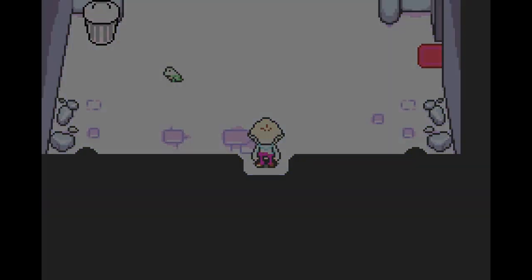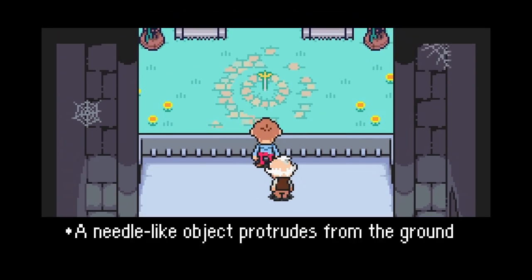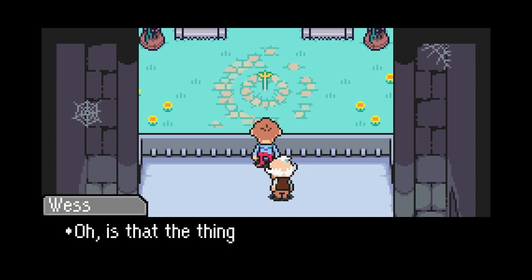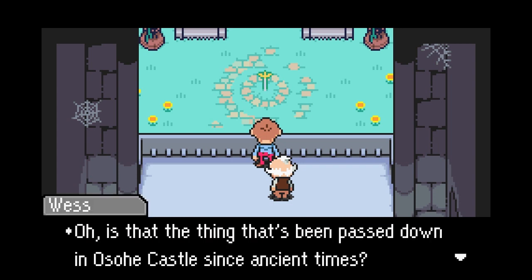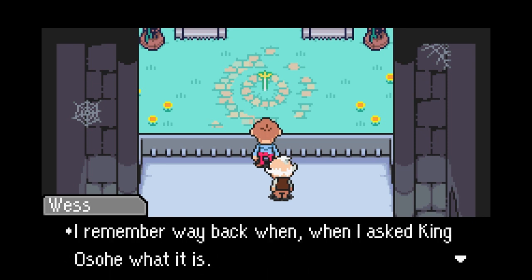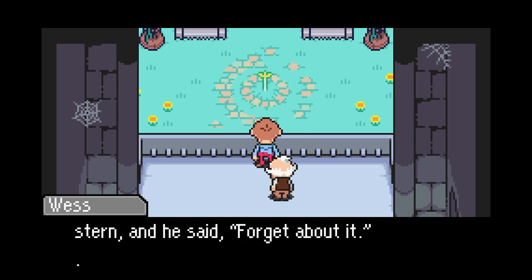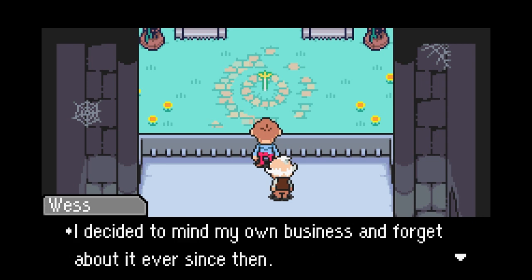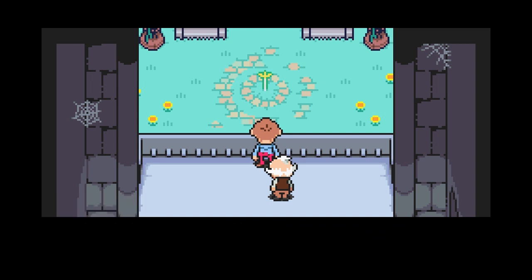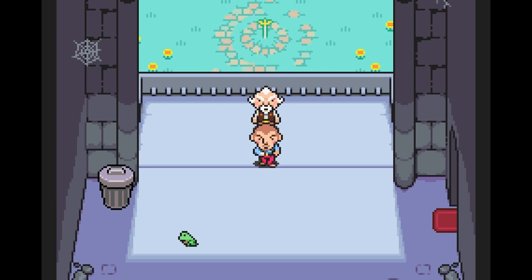Now we can continue making our way up through Osohe Castle. What's that thing? A needle-like object protrudes from the ground in the courtyard. Oh, is that thing that's been passed down in Osohe Castle since ancient times? I remember way back when I asked King Osohe what it was. His normally gentle expression suddenly turned stern and he said forget about it. This isn't the certain important item I speak of.